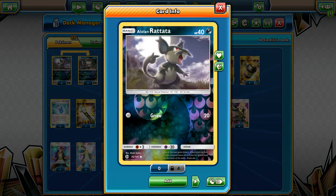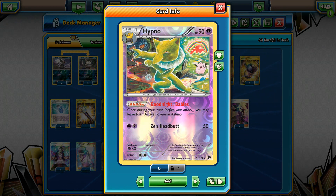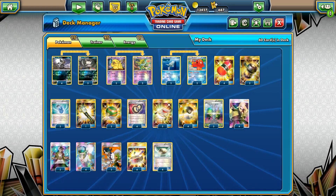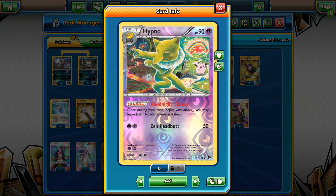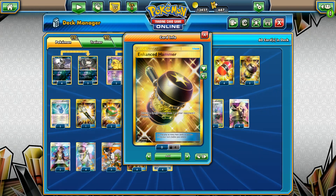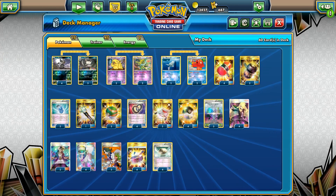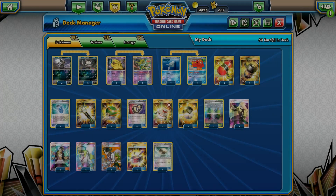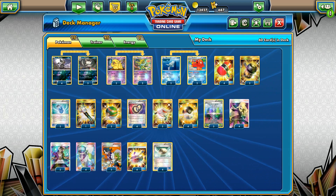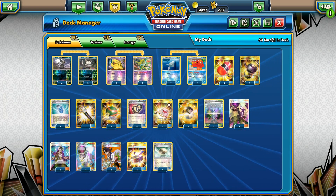We're running a 4-3 Rattata with Furry Treat and Alolan Raticate as our main attacker. There is one interesting tech card which is Hypno. With Goodnight Baby's ability we can simply leave both active Pokémon asleep, which is very good because if we have Chaos Tower in play we cannot be affected by the sleep condition. That's our Pokémon lineup: 4-3 Raticate, 2-2 Hypno, as well as Remoraid and Octillery.